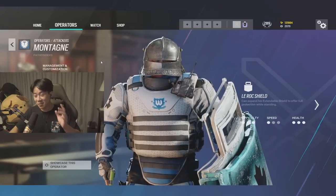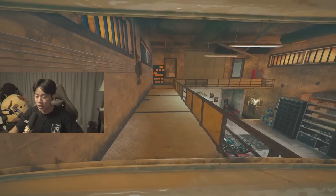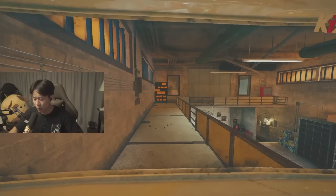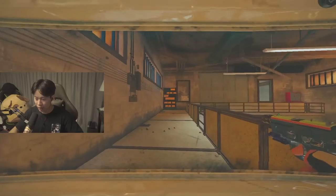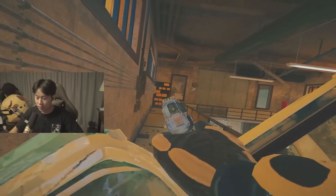Next up is Montagne. He's a pretty straightforward operator — his presence alone does the most. But what I found really effective is unextending the shield randomly and then re-extending. If you mix in some random hip-fire while doing this, the enemy will never know when you're going to ADS. They'll think you're not going to shoot, and then when they least expect it, you take the shot.